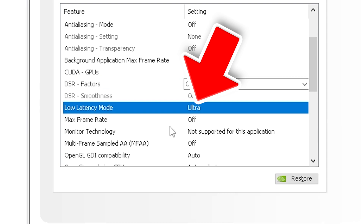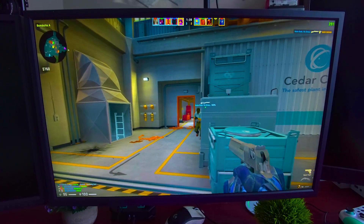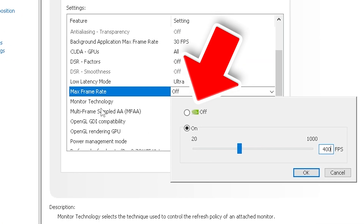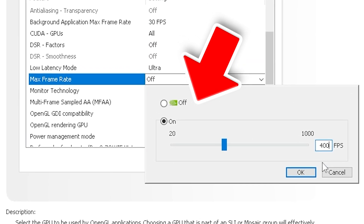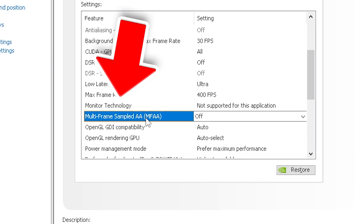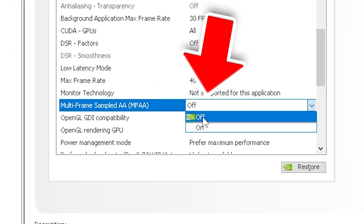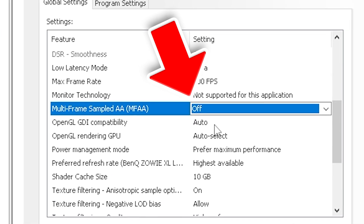For DSR factors, keep it completely off. Low latency mode, put it either on On or Ultra — it really depends which kind of monitor you're using, but for me Ultra works the best. For your maximum frame rate, put it exactly 5% above your maximum monitor refresh rate. Multiple frame sampling AA is again an enhancing mode, and since we're going for best performance, turn it off. Any sort of OpenGL setting, leave on automatic.